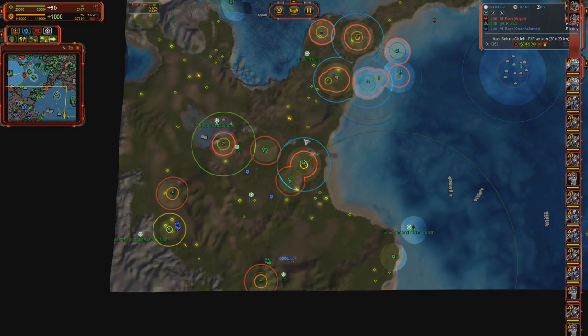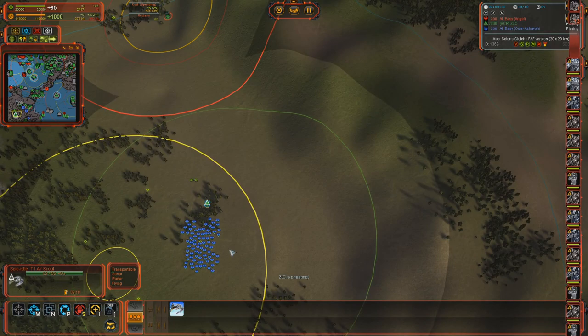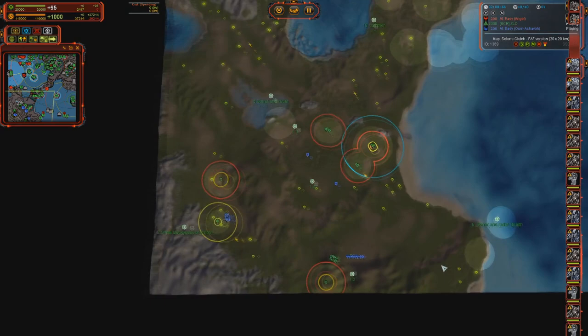Unfinished buildings behave this way. And death scouts - if I Ctrl-K them, while they're falling all that time you can see things, but when they die it's only then that vision is removed.